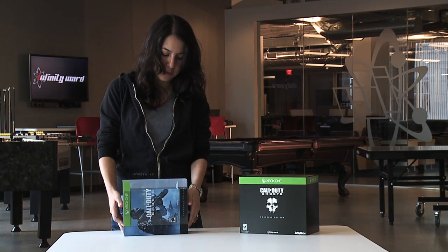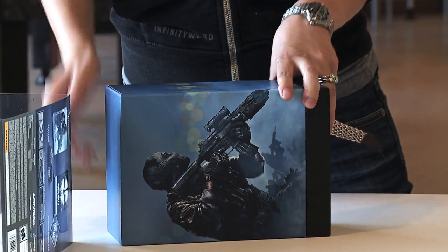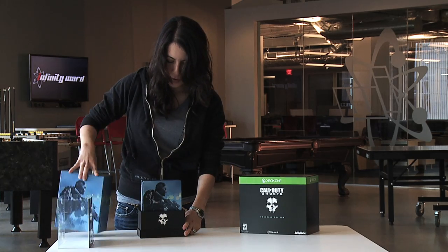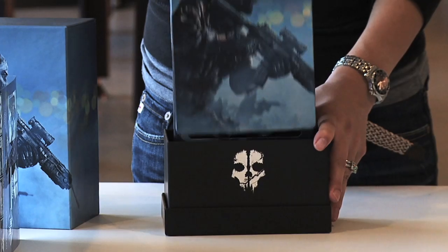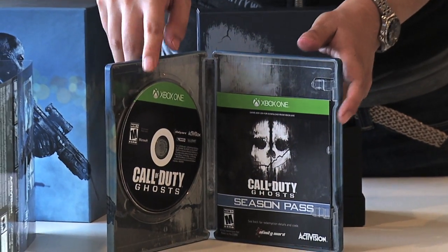I'm just going to take off the sleeve here. So here's the box — you lift up to open it. Inside the box you see the steelbook case; I'm going to open it up and you can see the game and the season pass.